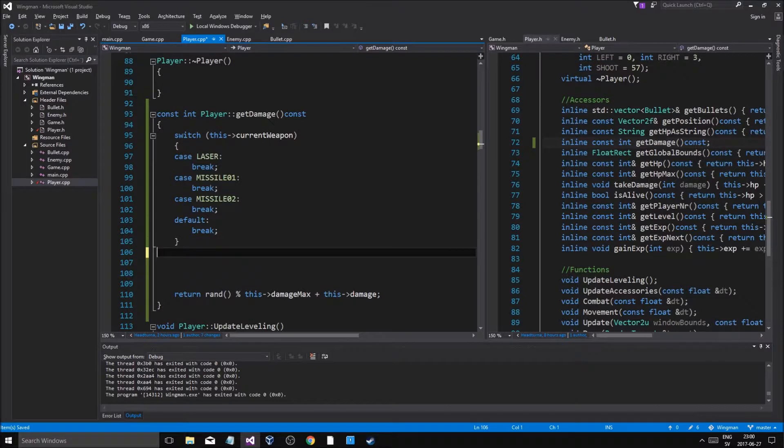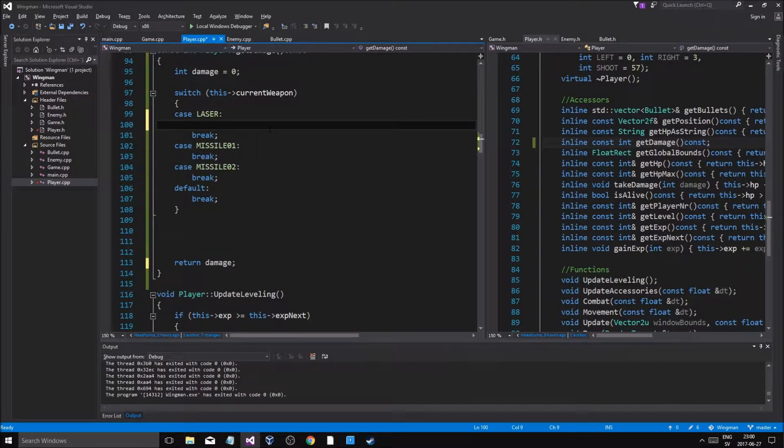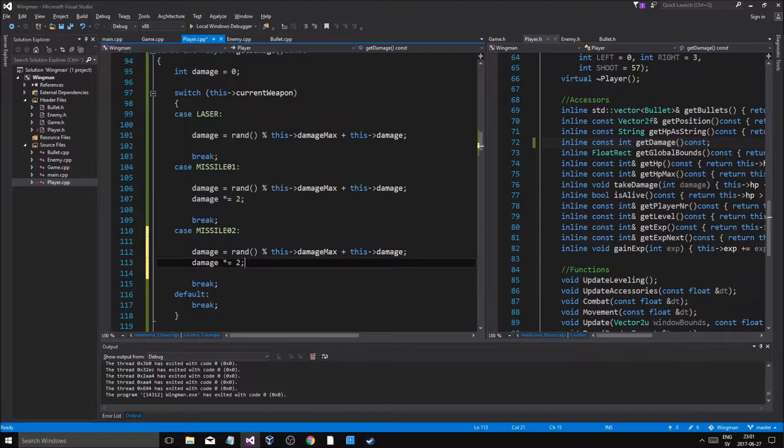We got our int damage. Remember you can't actually create new variables within switch cases unless you do some special stuff — brackets and stuff. But I'm not going to do that, I'm going to create it outside. Damage equals random — this is for the laser, this is for the missile. Damage multiplied by — so for regular missiles it's going to do double damage of whatever we get. And for heavy missiles we're going to do damage equals 4, so 4 times — that's going to be heavy.